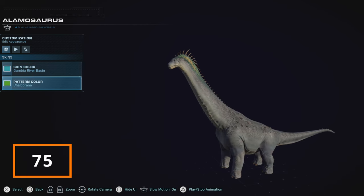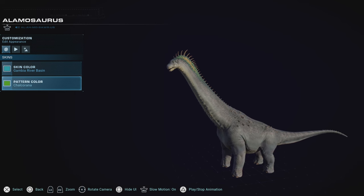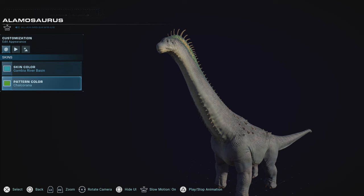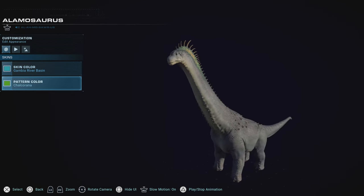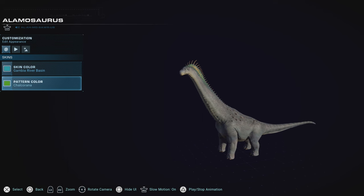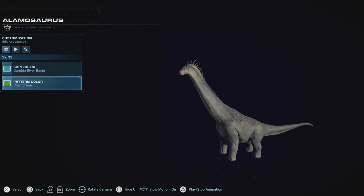That also goes for the Alamosaurus as well, because while I do absolutely love it, it unfortunately does not stand out enough for sauropods for me. It's got a unique build and the spikes and stuff — even these unhealthy-looking spikes that I feel like a doctor should check — but unfortunately it doesn't have any skins that really pop out too much. It's got a few that can fit for a dinosaur park, but not enough for me to choose it over other ones on the list.